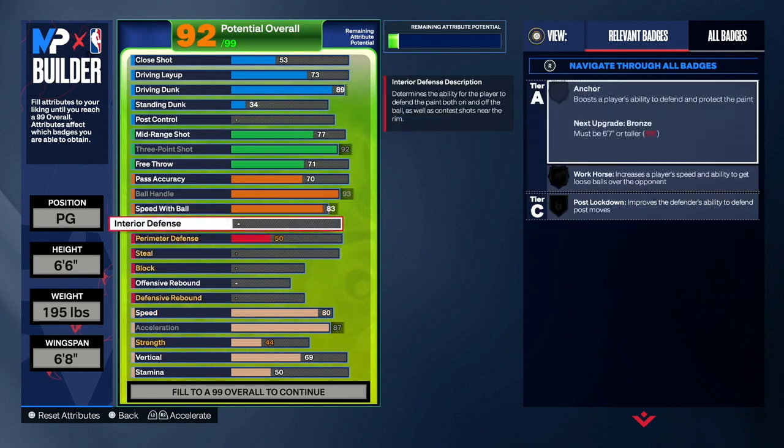For defense, you guys want to make your interior a 64. Because if we're playing 1v1 court or twos and playing on-ball defense and we go up against a slasher, we want to get stops in the paint. With a 64 interior defense and a 6'8 wingspan, if you contest someone in the paint you should be able to make them miss. If you have a build with no interior defense and no block, you're going to have a hard time in the 1v1 court, twos, and defense in general.